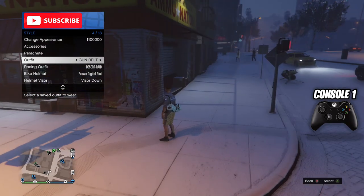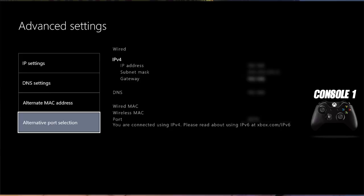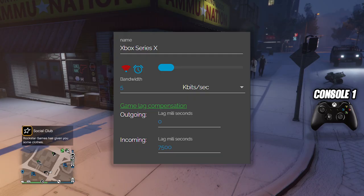Now go into Netcut and find your console's IP address. If you don't know your console's IP address, you can find this by going into your console's advanced settings. Now copy these same settings to lag the connection to your console.